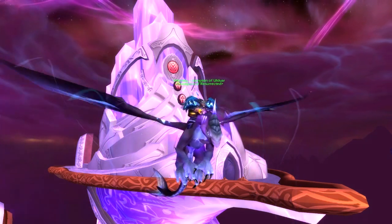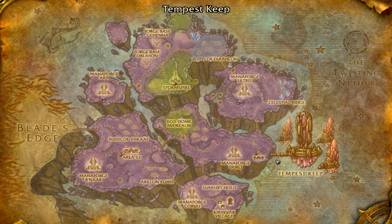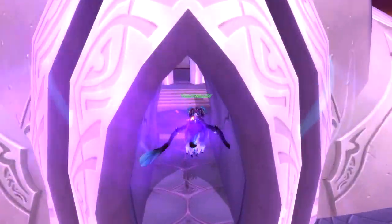Hey guys, Vinsby here with another part in my World of Warcraft gold making series. In this guide we will be looking at the Burning Crusade heroic Mechinar, located near the Tempest Keep raid in the Netherstorm zone. To find this floating dungeon, look for its unique red hue.